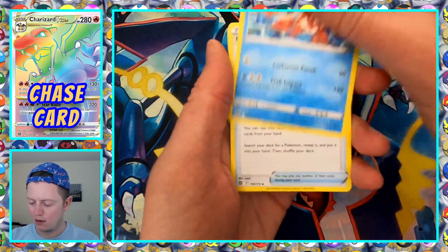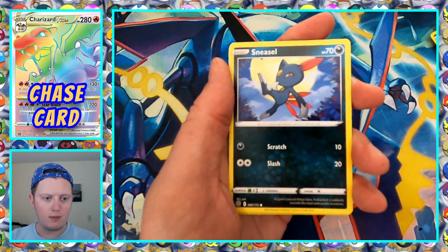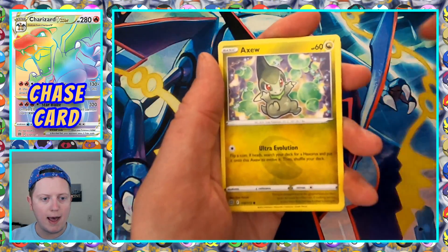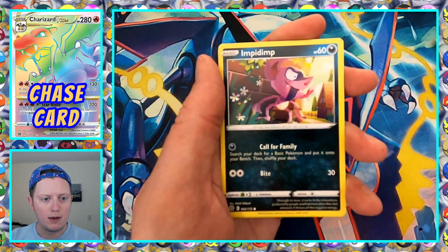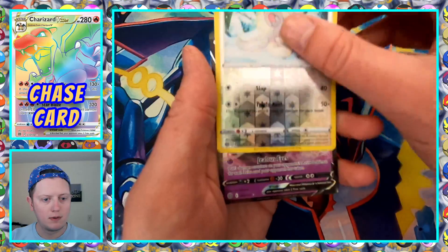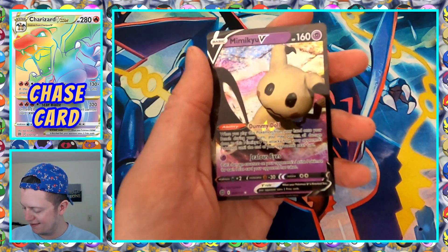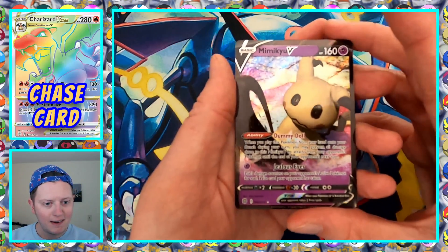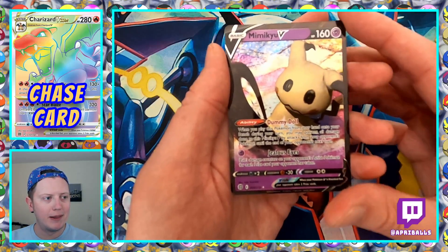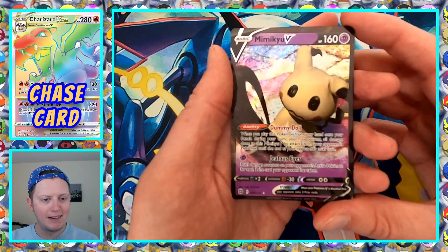Lightning Energy. Crawdunt. Ultra Ball. Vibrava. Sneasel. Spiritomb. Clink. Axu. Impidimp. Reverse Holo Cinsino. And Mimiku V. I've got a couple of Mimiku Vs, and I feel like they always look the same when they print them — just that kind of looking down on the Mimiku V.